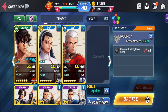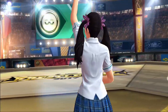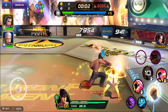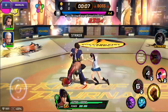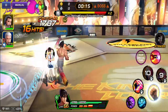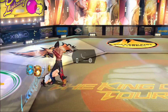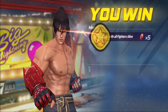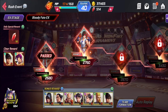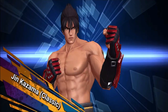Thankfully I leveled up enough to have the AP needed. I don't think there'll be any story here — I think this is just us fighting. The drop rates progressively get higher as you go on; I'm going to assume the more you do it, the higher the drop rates will be for the coins for Armor King and Armor King Super.